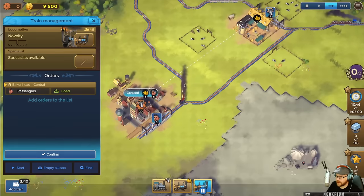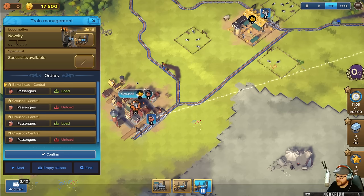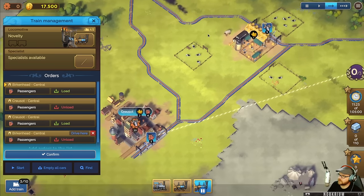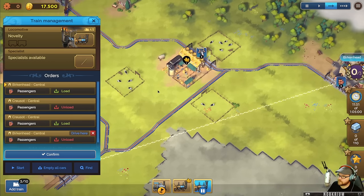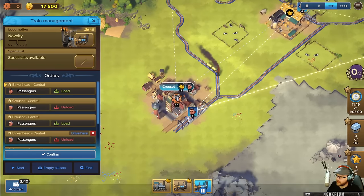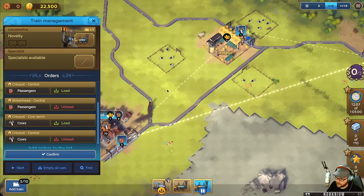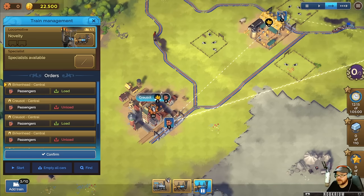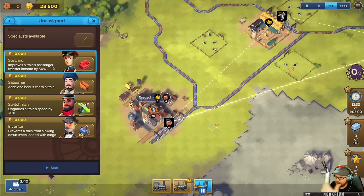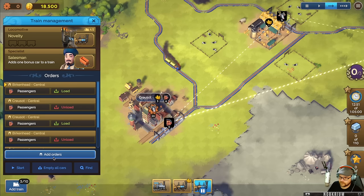This train is going to go from Birkenhead, pick up passengers, drop them off, and also pick up cows. We can do a complicated thing - he goes to Birkenhead, picks up passengers, goes to Croisset, drops off passengers, back to Birkenhead, comes over here to pick up cows, drops them off, then goes back to Birkenhead for passengers. He's a busy guy. We also have specialists we can spend money on - we can increase passenger income, add extra cars, make him go faster. Let's add a salesman.